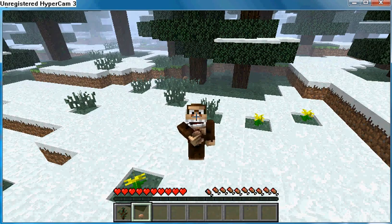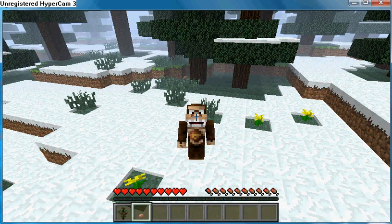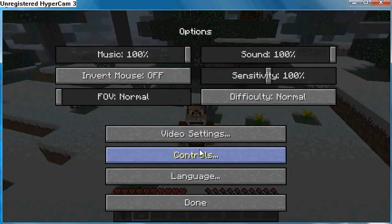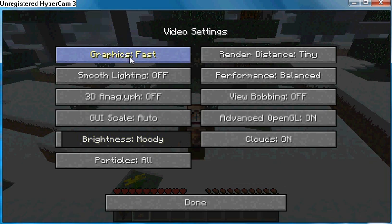Anyways, go ahead and press escape and go to options, then go to video settings. You want your graphics set to fast — you don't want them at fancy. Do not have them at fancy, you will lag like crazy. Smooth lighting, make that off. 3D, if that's on — I don't really know why that would be on — turn that off.